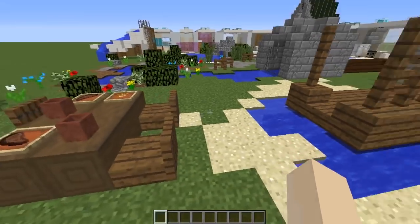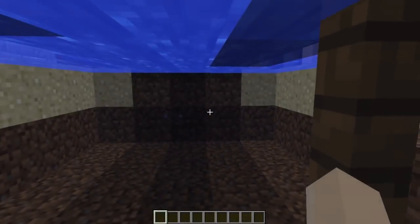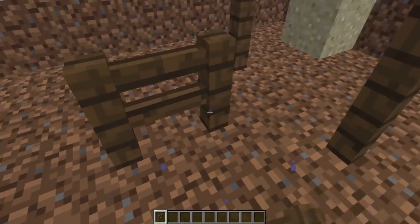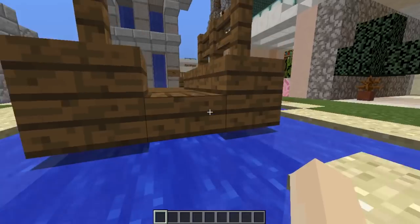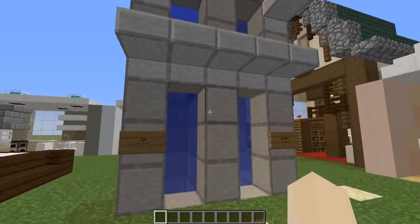My first water feature is a little wharf. Another great thing about 1.13 is that as well as staircases and slabs being able to sit in water, you can also place fence posts in water — they blend in completely. So you can now easily make wharfs and docks without struggling with air blocks like before.